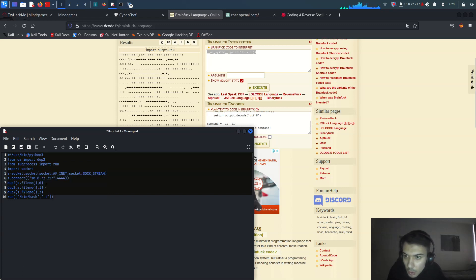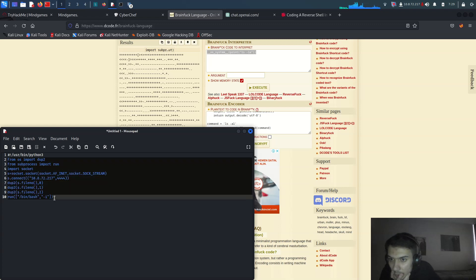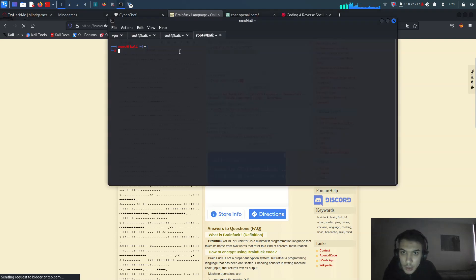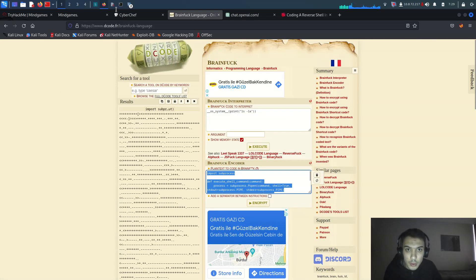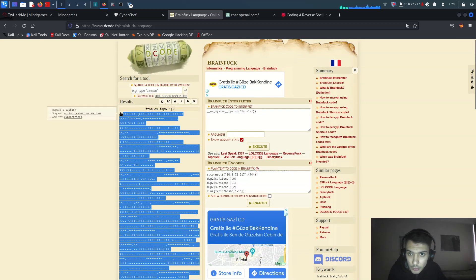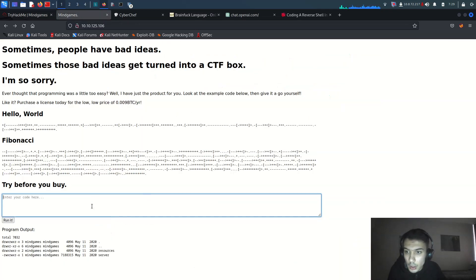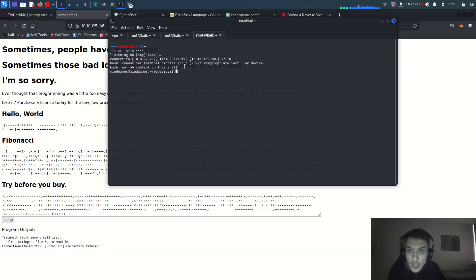I'll set the IP to 10.X.72.208 and listening port to 4444. I'll copy the payload, set up a Netcat listener with 'nc -lvp 4444', then encrypt the reverse shell payload into brainfuck, paste it in, and run it. Are we going to get a shell? Yes!